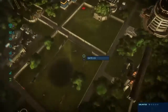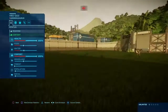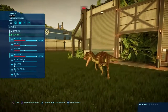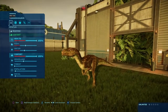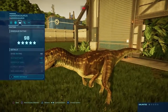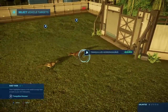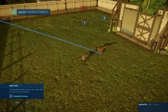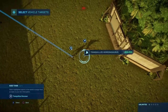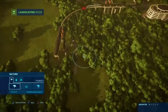Wait, I think I made two of the same dinosaur — oh no, I didn't. That's the arid Herrerasaurus and this is the woodland Herrerasaurus. That woodland Herrerasaurus is really red and reminds me of the Herrerasaurus from Jurassic Park Operation Genesis, which is really cool.